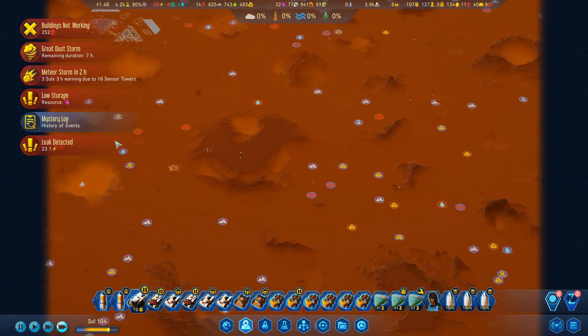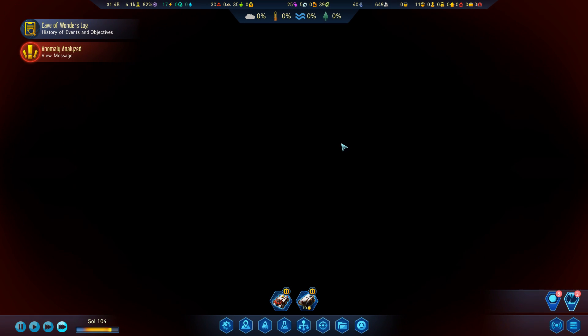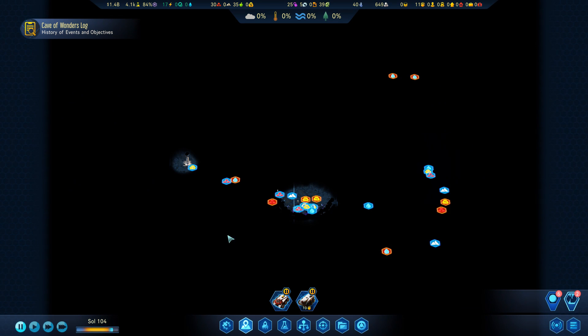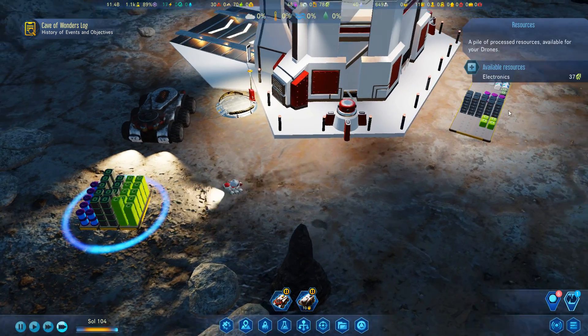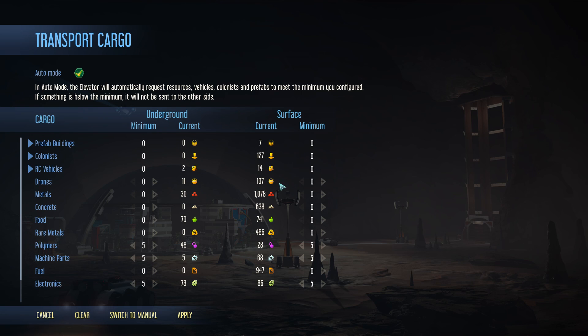Meteor storm in two hours — I hope it's not somewhere inconvenient. Let's see if the underground anomaly is done. Anomaly analyzed! Our rover stumbled across a slew of resources which seem to have originated from the Martian surface. Let's not look a gift horse in the mouth. We've got about 20-21 polymers, roughly 39 in another resource pile, and a pile of food as well — very, very handy!